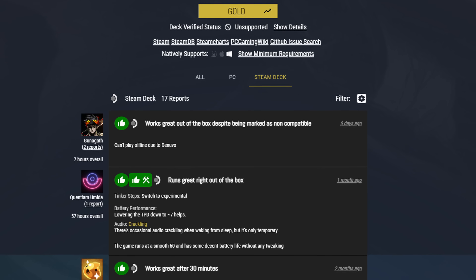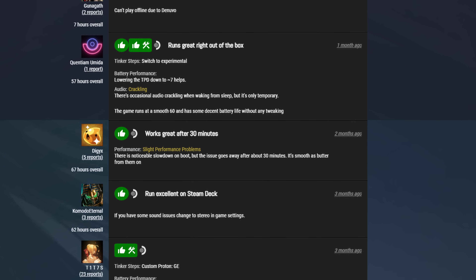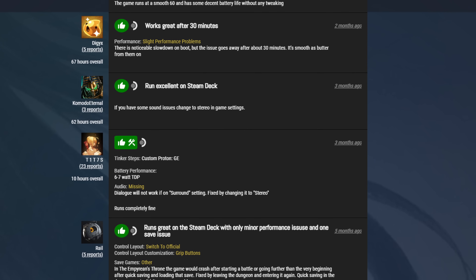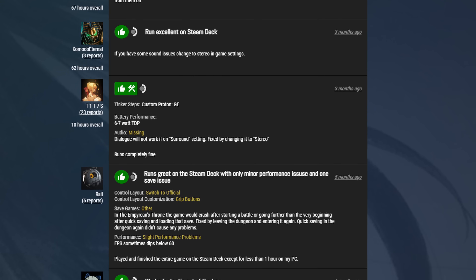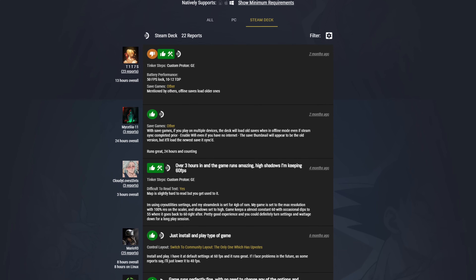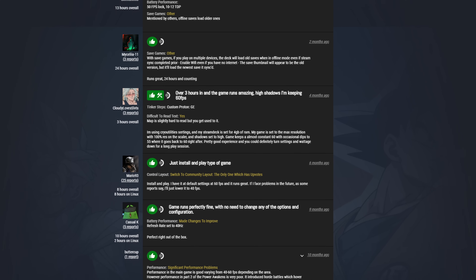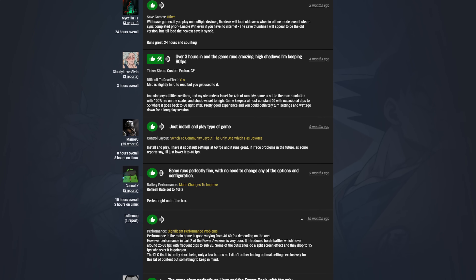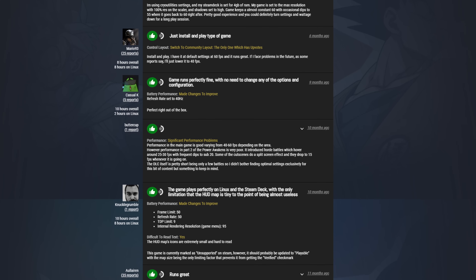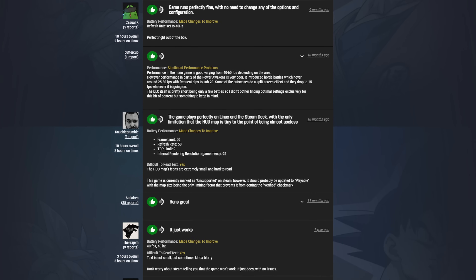There is a resource you can consult called ProtonDB. ProtonDB is a website where people submit their own reports of games running on Linux or on the Steam Deck. There are a lot of user reports, and for games that work as expected you'll see things like 'works out of the box.' But for games that can work on Steam Deck but don't out of the box, some users provide workarounds that help you actually run said game. And if a game doesn't work properly, they'll most likely tell you why. So it's a good resource.